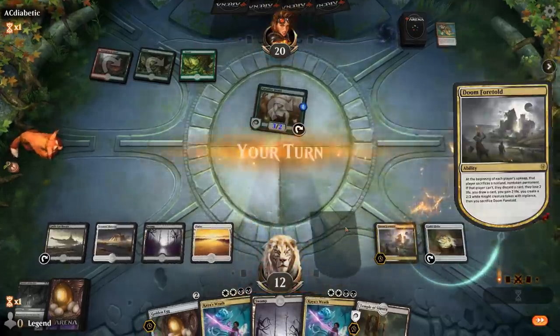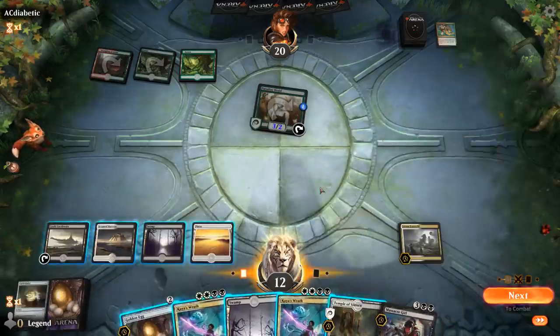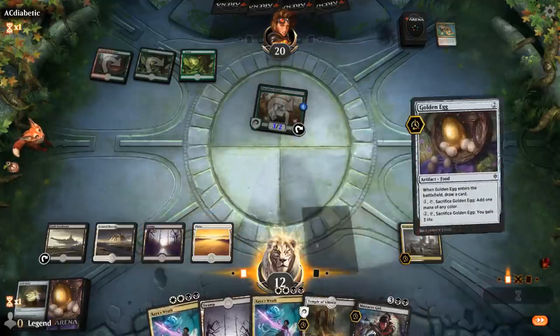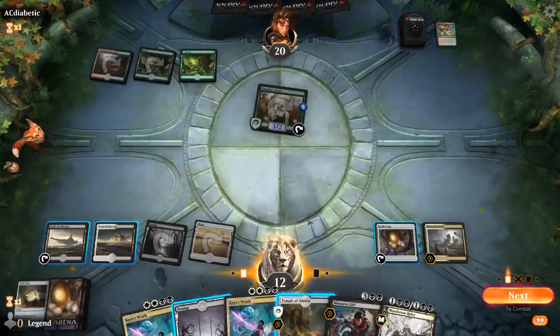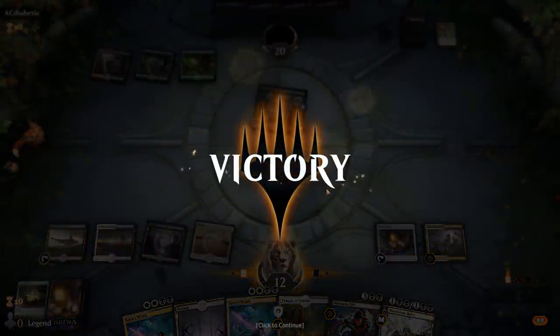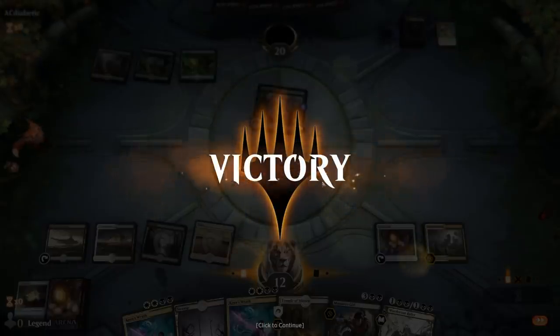They ambush the Fenlurker - fine. As you can see, we ended up sacrificing Guild Globe before we could play Golden Egg, so playing it first benefited us. We'll play Golden Egg here. Opponent scoops - you can see how Doom Foretold puts opponents in a squeeze. If they play more stuff out they risk losing to Kaya's Wrath, but if they hold back they give us time to find powerful Planeswalkers. The discard plays nicely with Doom Foretold too, eventually running them out of resources.